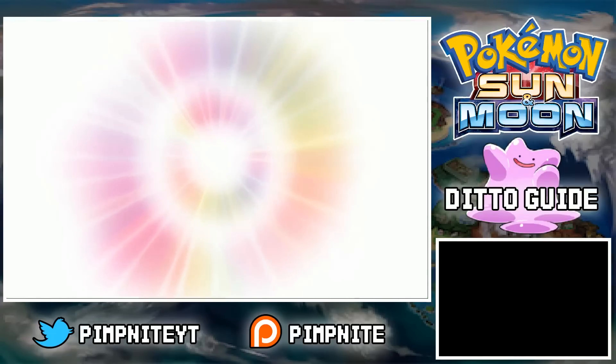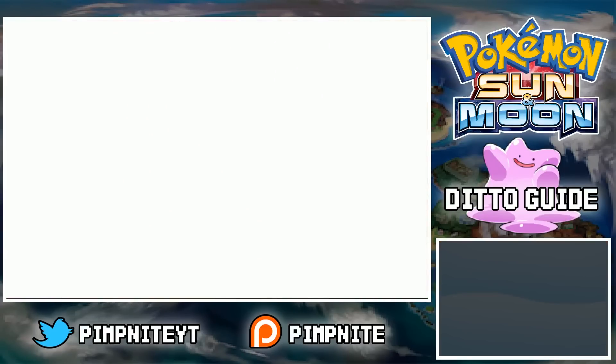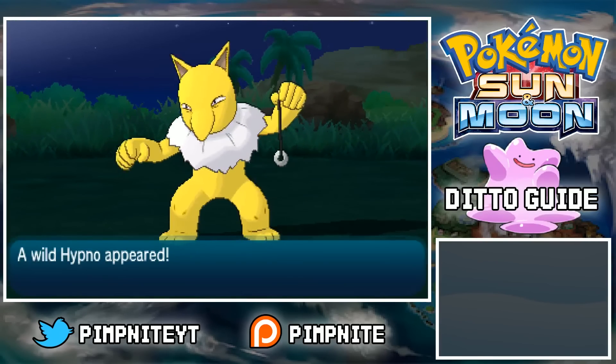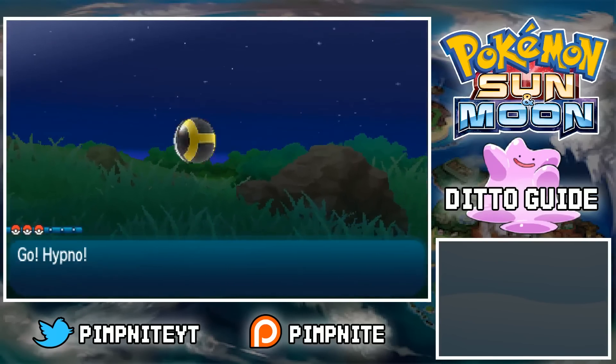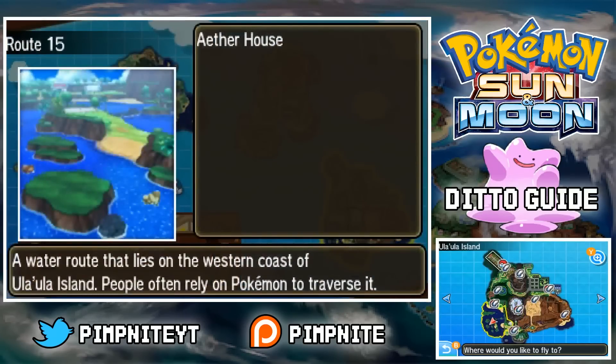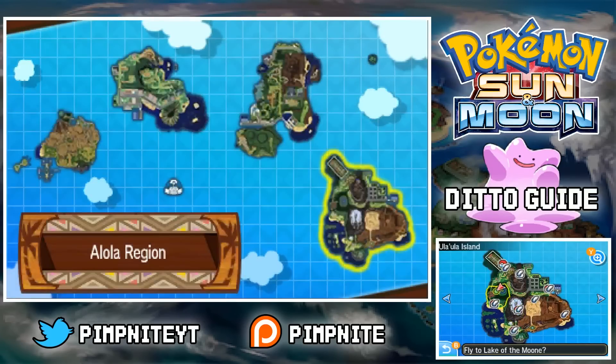So first you can get a Hypno here. I've already got a Hypno, so I'm just going to show you where to get it. It's fairly common — uncommon, but it's not too hard to find. You should find it within 5 minutes or so. Now we want to go and show you where to get the Porygon from.